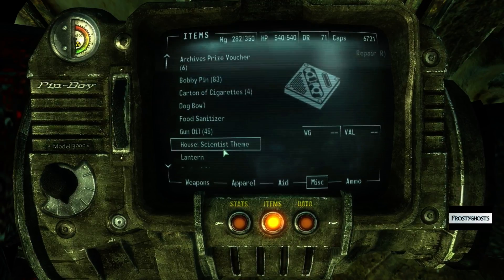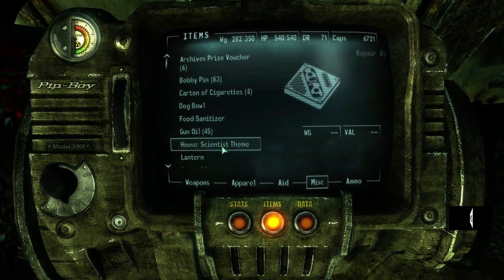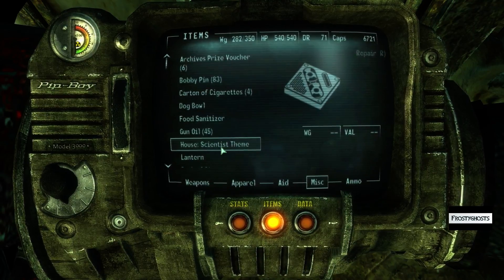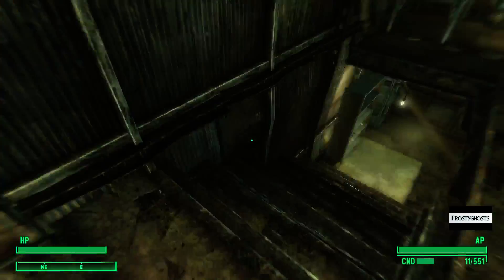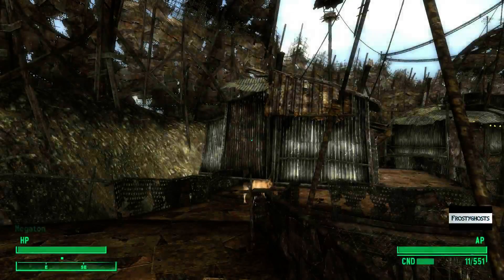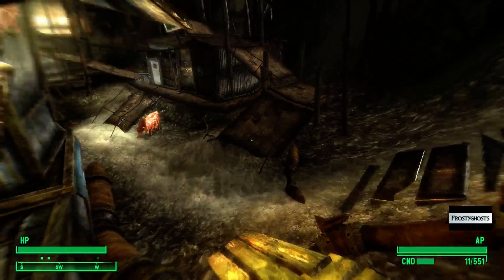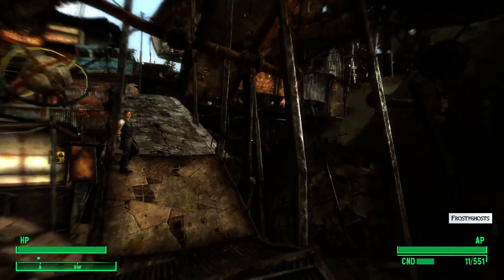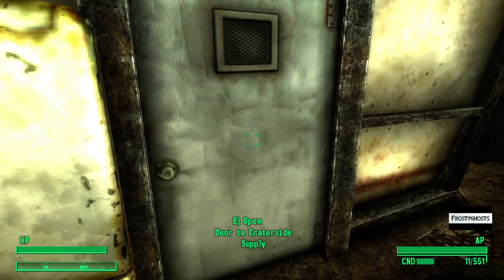Okay, here it is. So this thing is called the house scientist theme. Basically what you do is you go to Moira, and she has a number of themes. You pick up these house themes from Moira and they are specialty items in her dialogue.